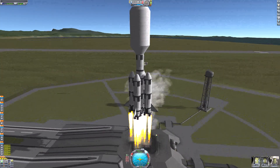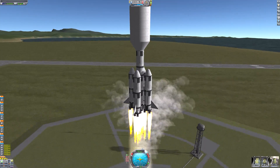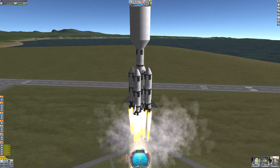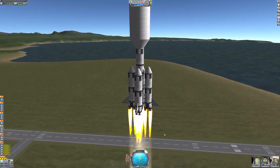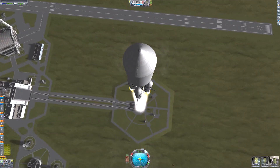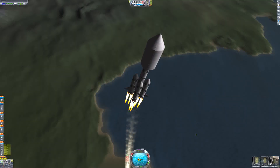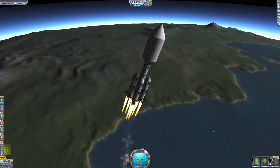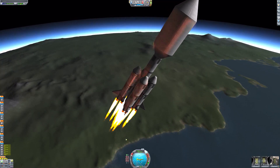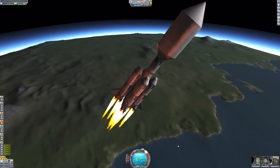Today I'm going to be putting a base on Ike, which is Juna's Moon. I've constructed this rocket here, which is basically a Saturn V if it was built by a Kerbal Space Program player. I'm pretty happy with it. It's got a lot more Delta V than it needs, but I'm terribly inefficient at missions, so I need this amount of Delta V.